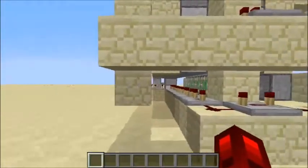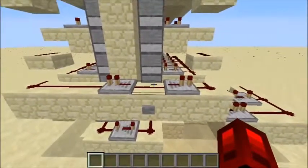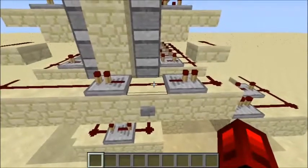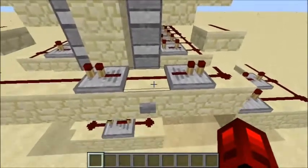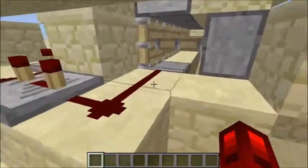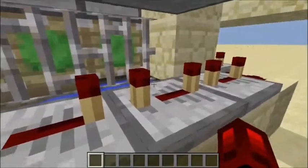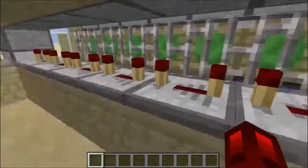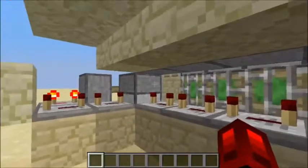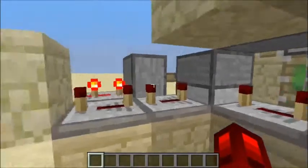I can't show you the range, but I can kind of explain how this thing works. This button powers this redstone and this one. This one just powers this dispenser, and there's a dispenser in there that's also powered. And this is just your standard projectile setup up here.